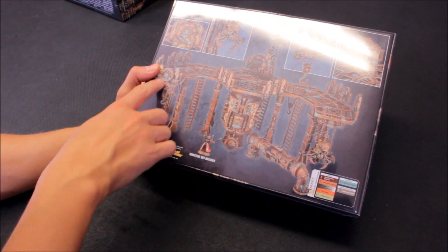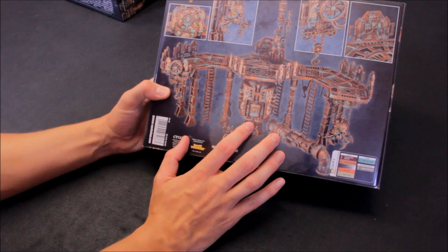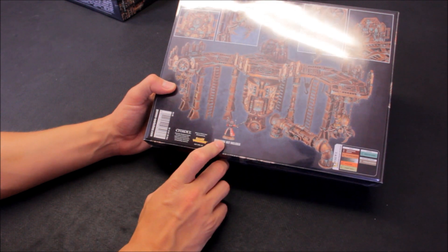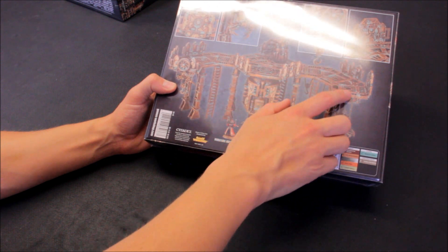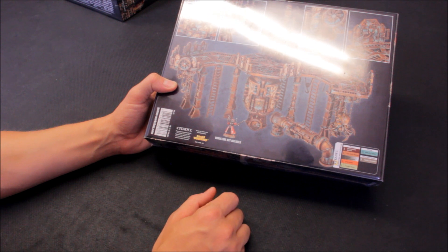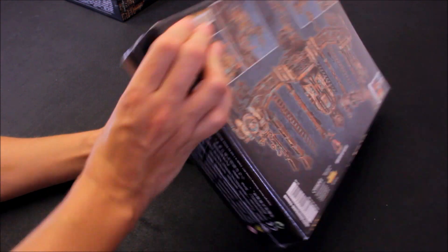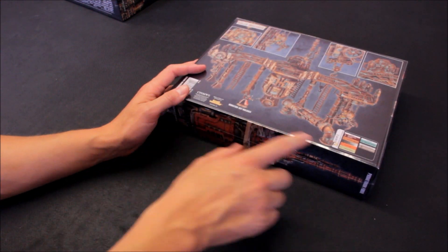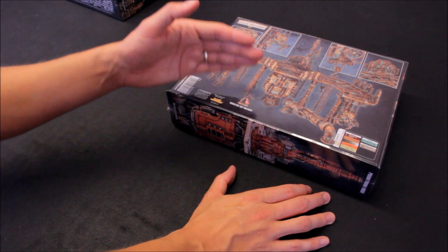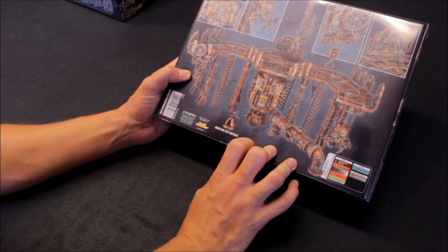I'm not totally sure on the colour scheme - this box shows more of a bronze and rust look. I reckon I'll try to match the mat and the Mars colour scheme of the Skitarii I've done. So expect maybe red panelling and some glowing blue areas as well. I'll try to develop a pretty quick technique for these. I also think I won't do basing - I'll construct them as you see here and leave the basing off, so I can put them on any battle mat and they'll just sit on top.